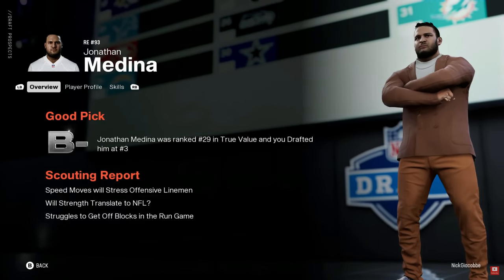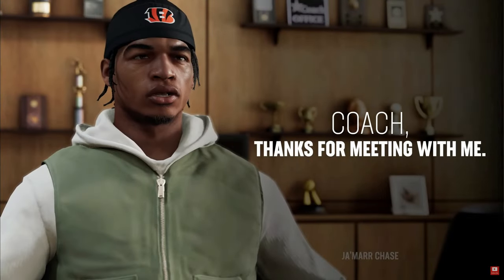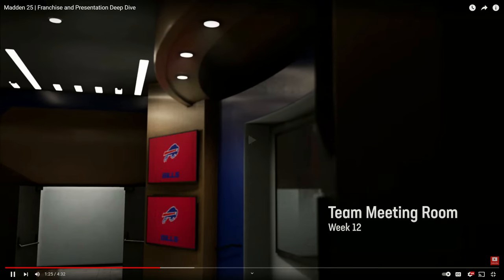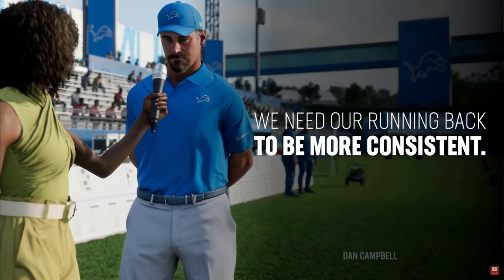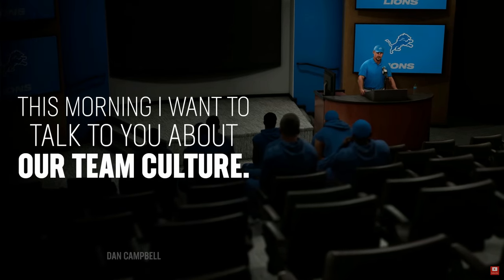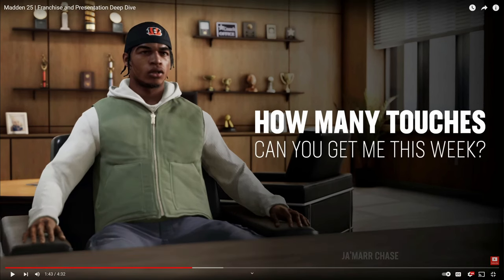You'll receive more in-depth analysis both during and after the draft, as well as a draft guide that lets you know how you did. In Madden 25, new player personality management and dynamic storylines in franchise mode are critical to your success — there's a meeting room and everything, finally. As you shape your team you'll face situations that real coaches do, like dealing with trade rumors, guiding off-season workouts, and defining your team's culture.